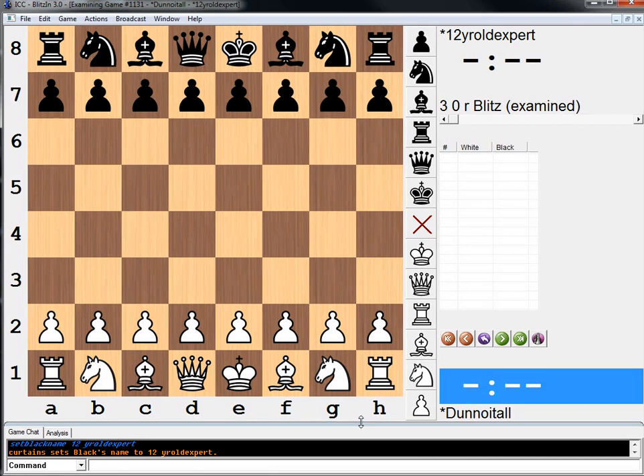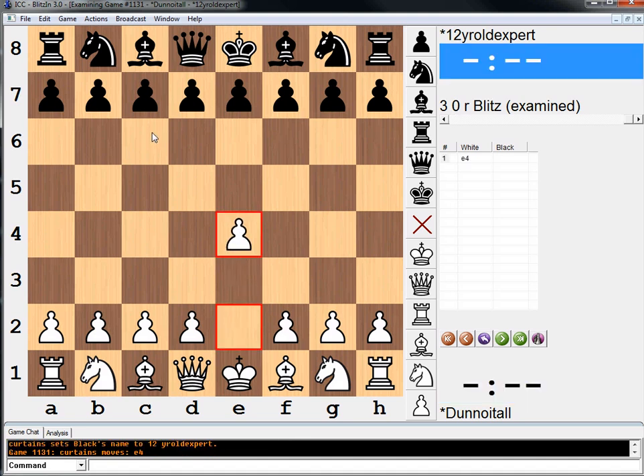Hey everybody, what's up? I am going to analyze a game somebody posted on Reddit. I haven't looked at it at all, but the guy put a lot of work into it. It's a game he lost, played against a strong player - some 12-year-old rated expert. So I think it might be an interesting game. He's playing the white pieces, the Reddit poster who posted it. Let's see what happens.